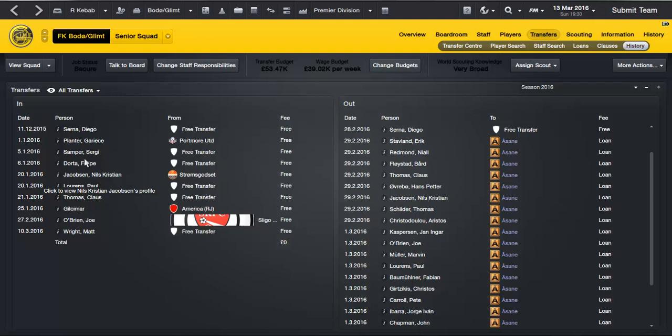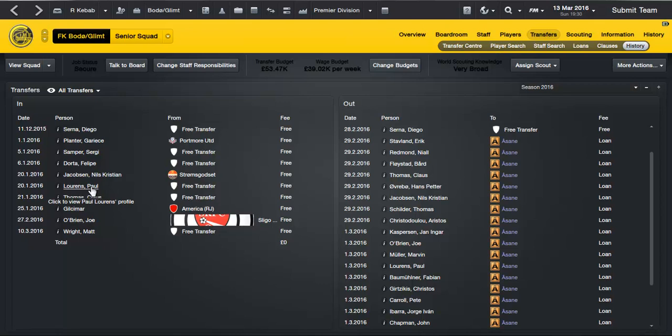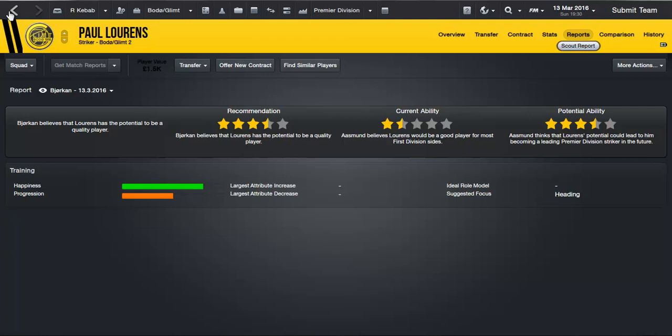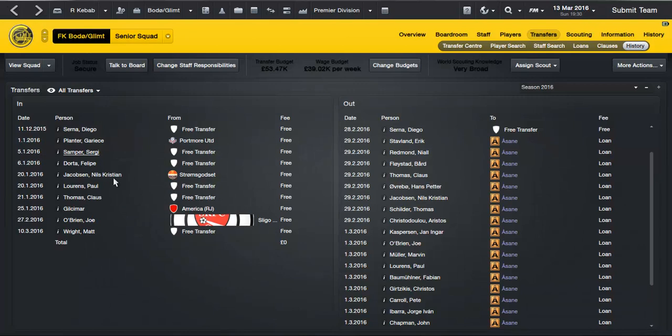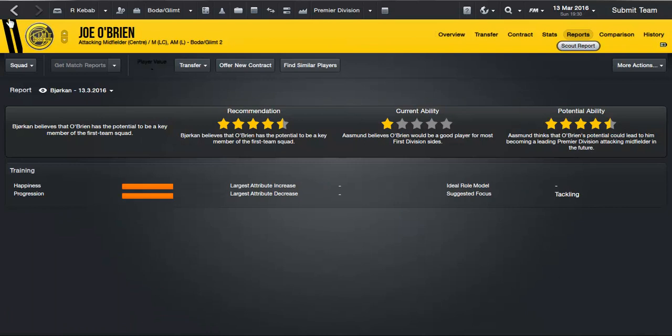Nils Christian Jakobsen — obviously most of these signings are for the future. He's gone on loan to Asan, a 17-year-old Norwegian player with four star potential, so he's probably going to become one of Norway's best players. Paul Laurenz — there were only three players in the Holland under-20s and they were all on free transfers without clubs, so I signed the best one: three and a half star potential, could become decent. Claus Thomas — signed on a free from Denmark, found in the Denmark under-21s, already three under-22 appearances at 18.